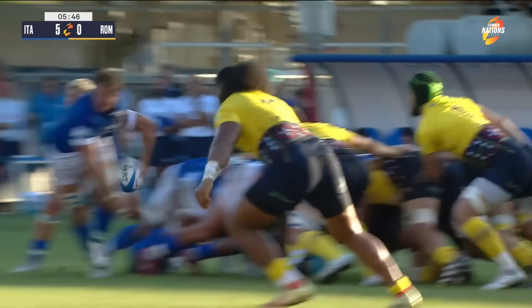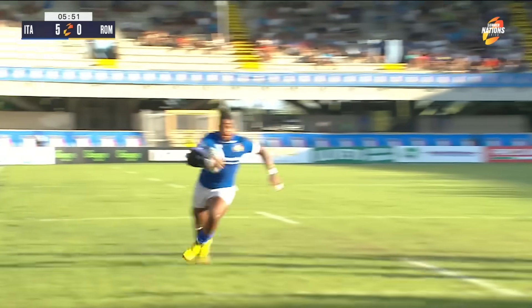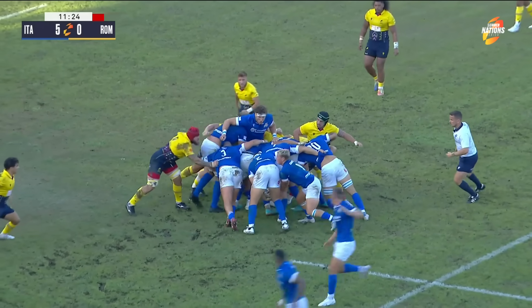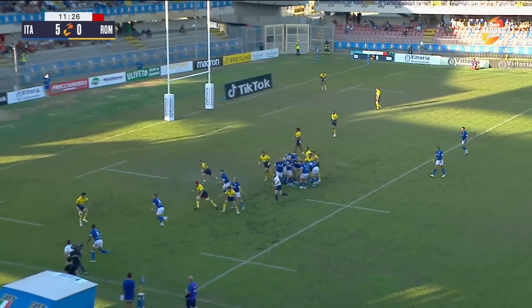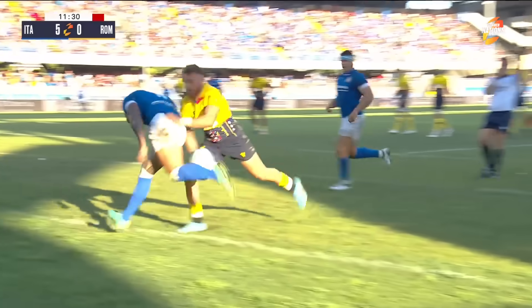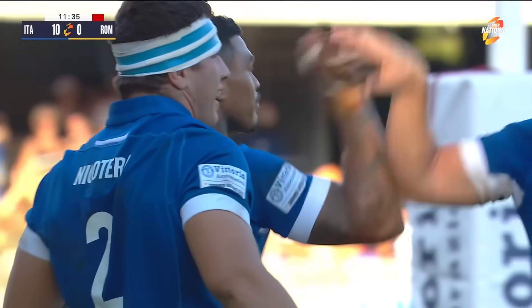It's a good solid scrum initially and then it's the nice hands, the length play round and then the beautiful long ball — still work to do though. Kozrukaru for Romania, caution there for collapsing. Garbisti finding Ioane, and Monti Ioane is at it again.